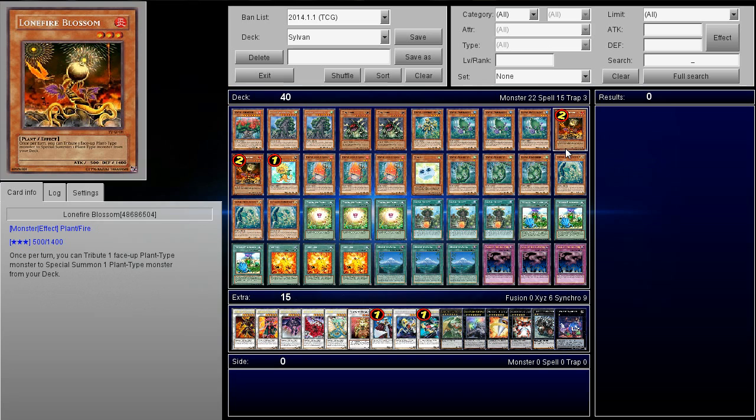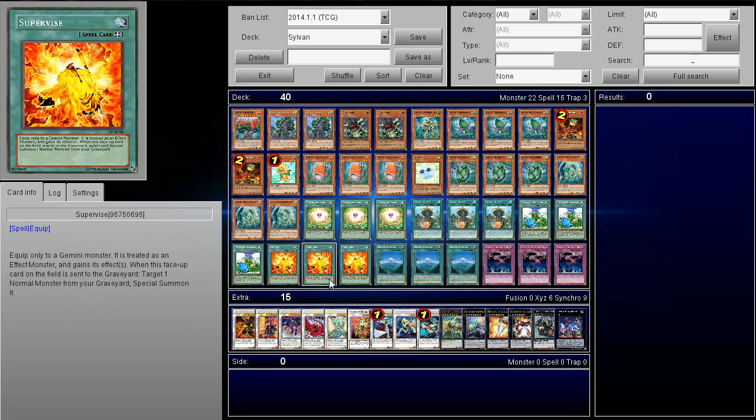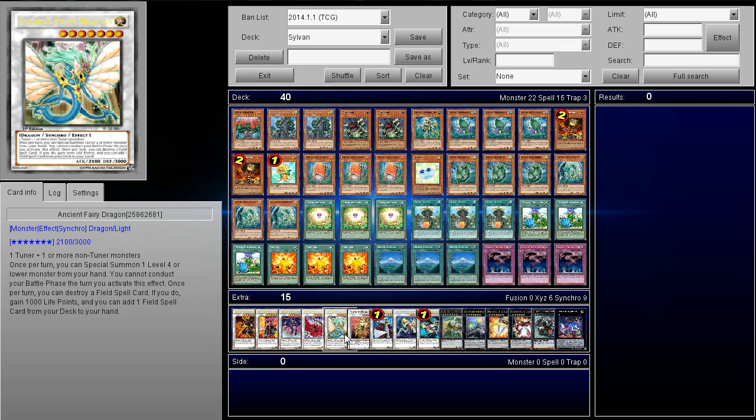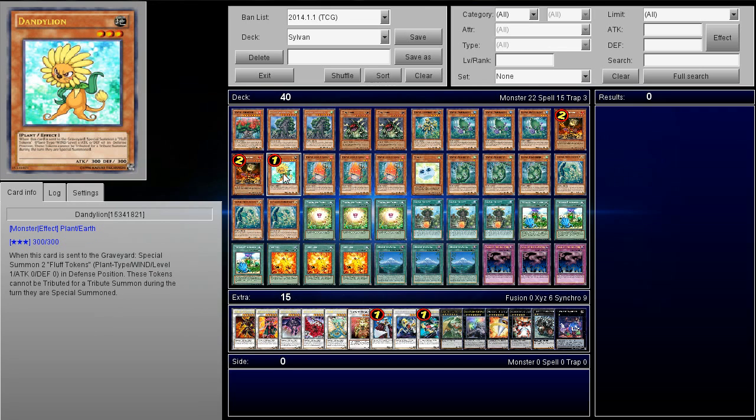Next up, we're playing two Lonefire Blossom — I'd play three if you could, but you can only play two. Most of the time you're going to be going for Hermit Tree unless you have the right setup. Then Dandelion — when it's excavated you get two tokens, which allows better access to synchro summoning. Although it doesn't have too much synergy in the deck, I love it because it works well when you excavate it just for the tokens. I like to synchro summon. If you don't want it, it's probably more competitive without it since it has very little synergy with the deck.